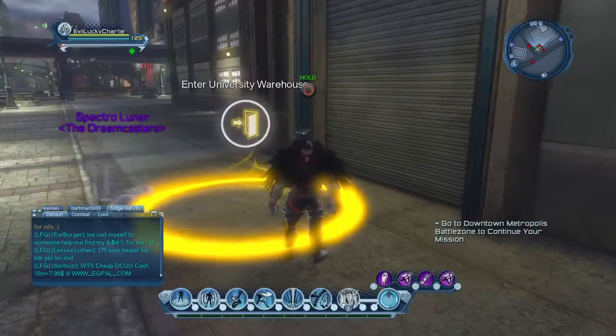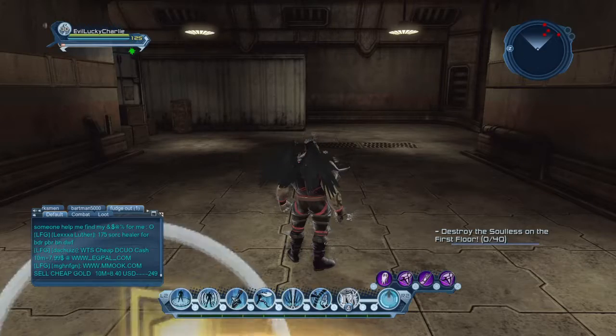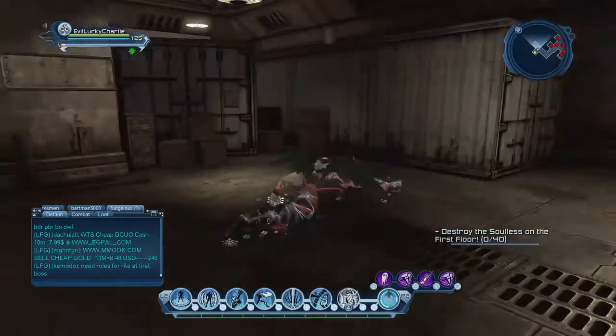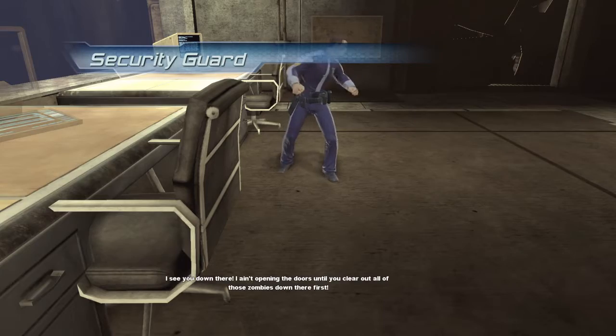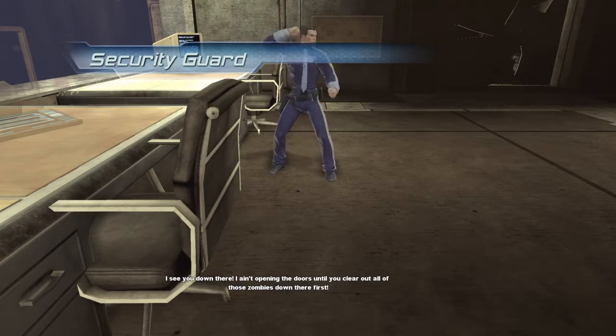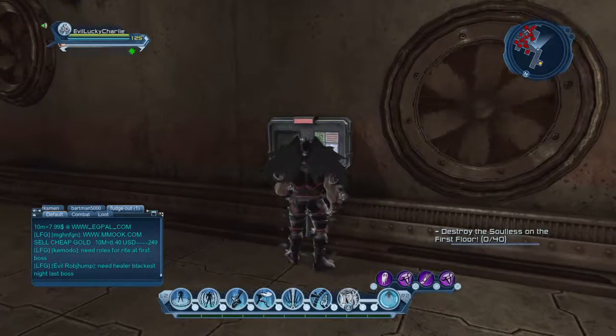We're going to go in here real quick. Basically when we get in here, there's not a person you have to talk to — you actually have to circle out a machine here. You have to circle out this machine right here.